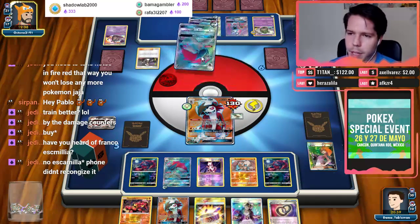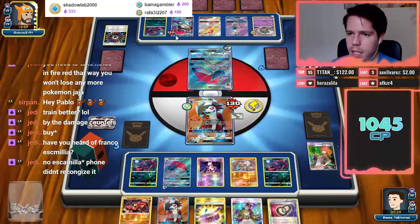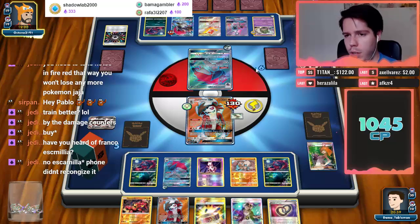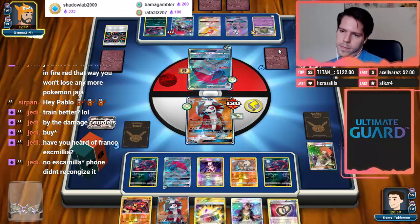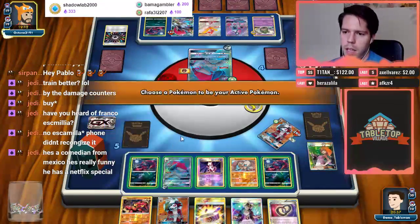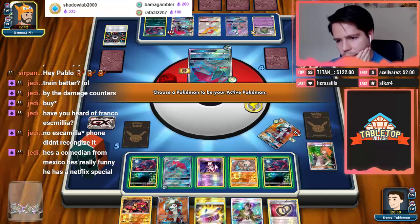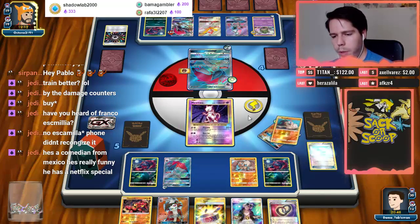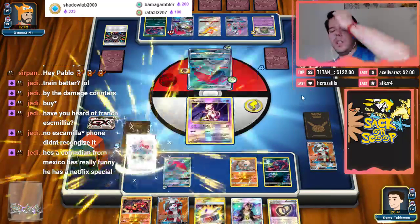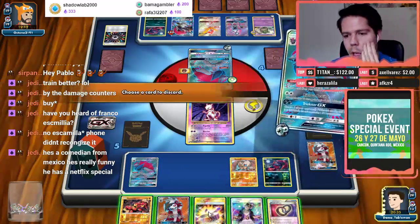My opponent goes all out against this Zoroark. He's trading, trading, trading, playing cards — he should finish trading before playing stuff like that. I actually wouldn't mind attacking. If I end up getting double Puzzle I'm probably just going to Guzma. I don't even need to Guzma. Get rid of the Choice Band here.